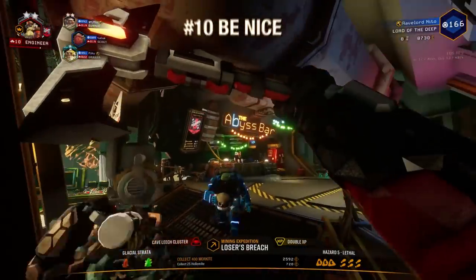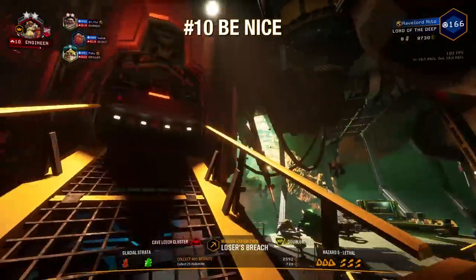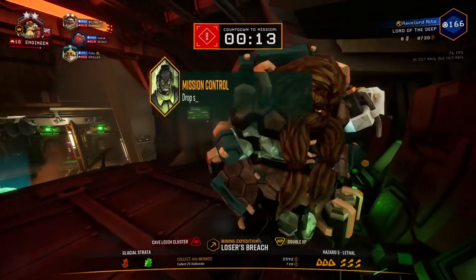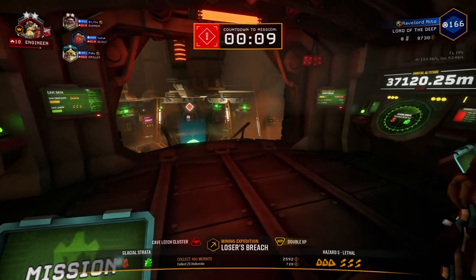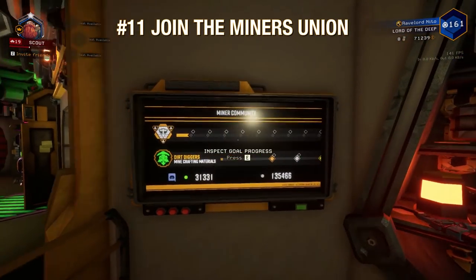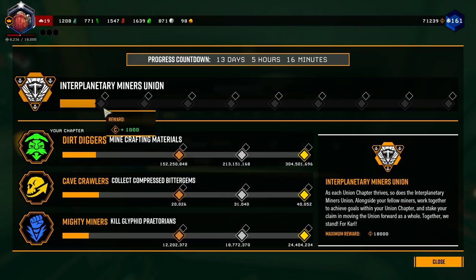Be nice. Being affable to your fellow miners goes a long way for your individual session and the community as a whole. It's a cooperative game, so learning to get along with your teammates is as vital a skill as marksmanship or planning ahead. Don't forget to join the Miners Union and select a chapter — the terminal can be found just to the left of the pickaxe station. The union chapters get rewards for completing tasks every week and you don't want to miss out on the resources.